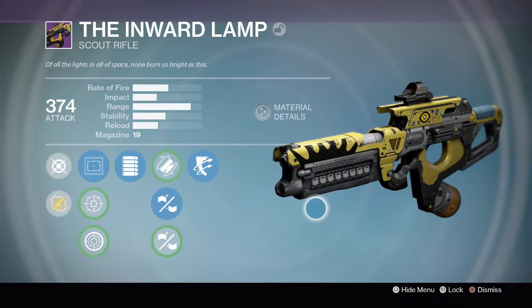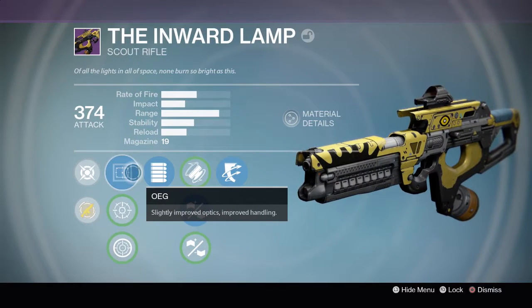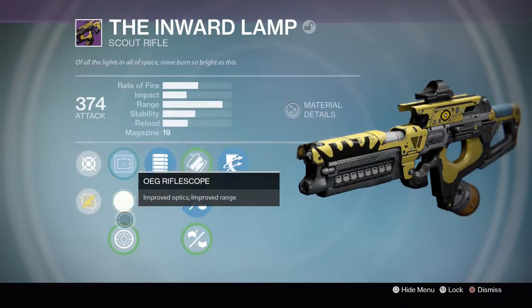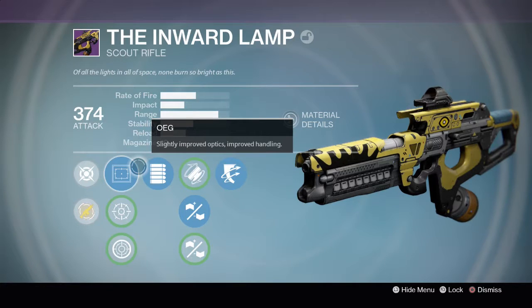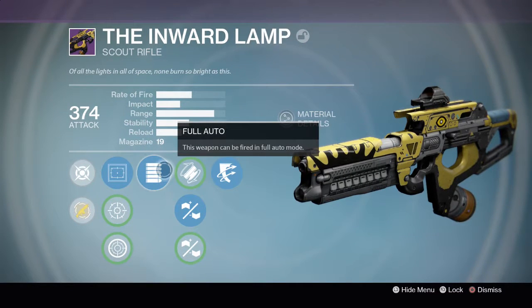Starting off from the sights, you have the OEG, the rifle scope, and the focus lens, as you can see right there. For PvP you're not gonna really be shooting people across the map because most of the maps are kind of close quarters. Moving on, you have full auto.